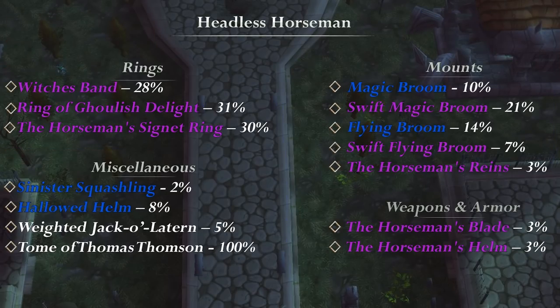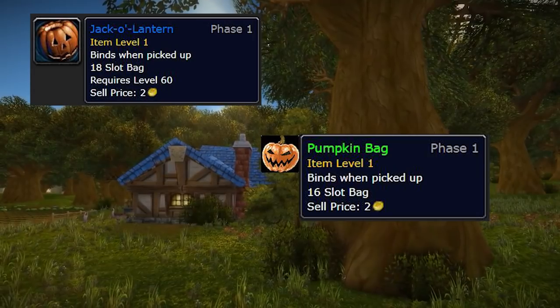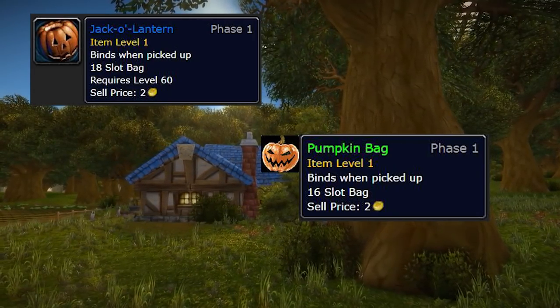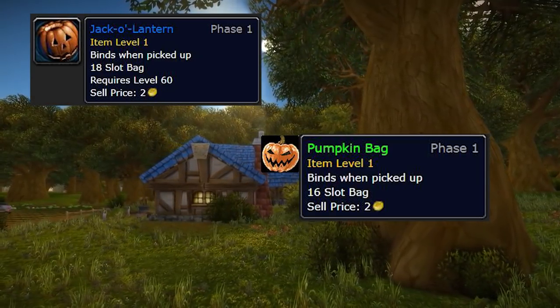These are the drop chances of everything he can drop. During this event, there will also be two new bags: the Pumpkin Bag, a 16-slot bag, and the Jack O' Lantern, an 18-slot bag, which will only drop during the Hollow's End event. The Jack O' Lantern drops from all mobs level 60+, with a pretty low drop rate, and the Pumpkin Bag drops off all mobs level 50+.